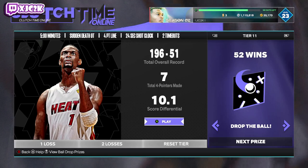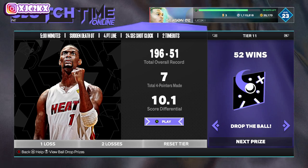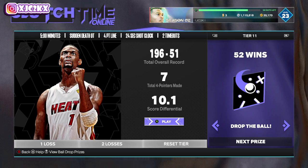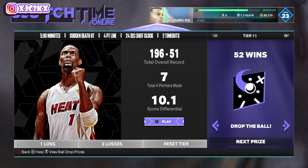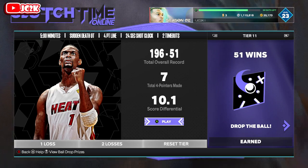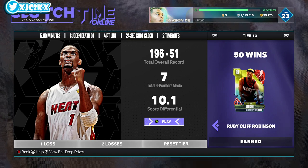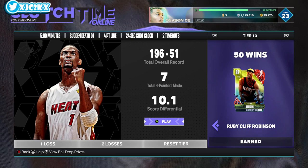Yo, what is good, YouTuber? Welcome back to another JC2K video. In today's video, we're going to be talking about how to win consistently in Clutch Time Online here in NBA 2K24 MyTeam. I already have like 51 wins this season in Clutch Online. Got myself Cliff Robinson last night — or the night before, actually — and he is an amazing card. Really, really good card.